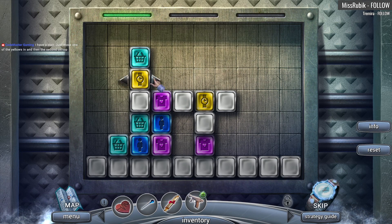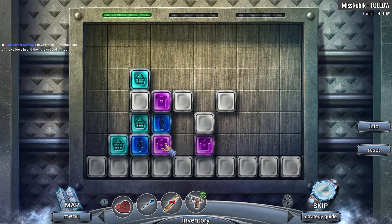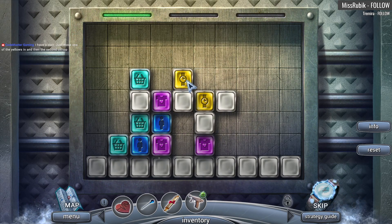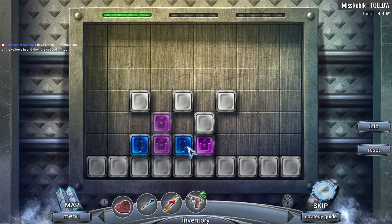We got to do it like this — tricky, tricky, tricky. How are we gonna do pink now? This is too far over, I gotta move up. I don't know how to do that. This is the only way to get the yellow undone. But if I move this over it's gonna touch; if I move blue it's gonna touch. Kind of messed up here — yeah, that's what I thought.